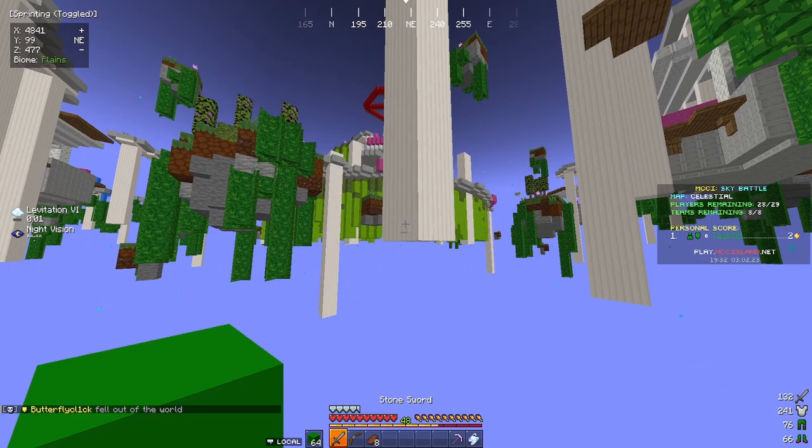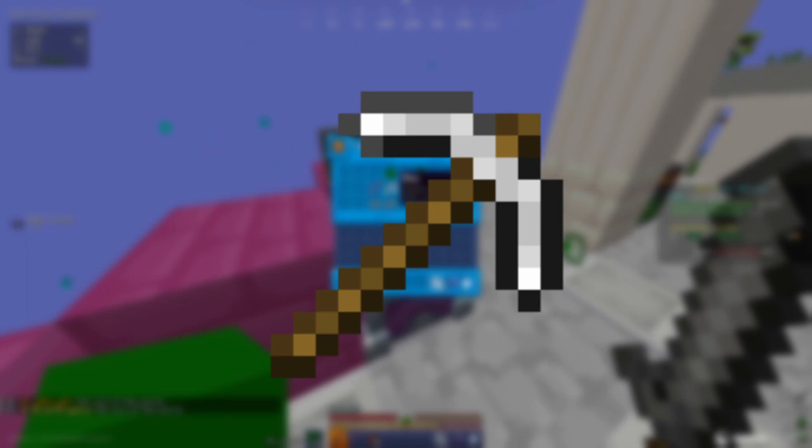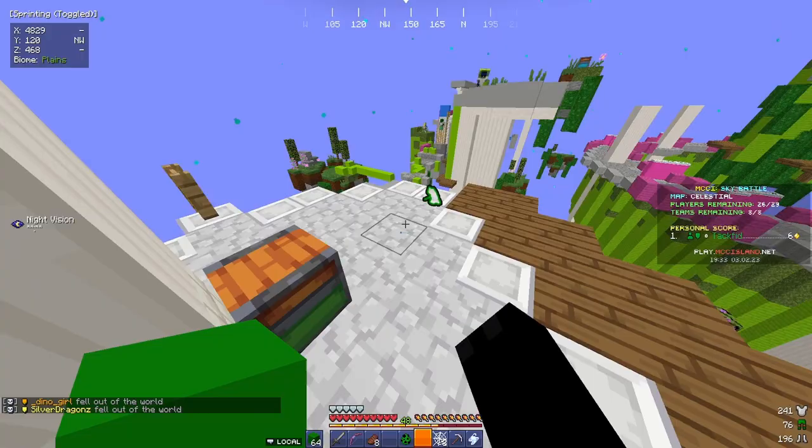At the beginning of the match, everybody starts off on their spawn island with a stone sword, a bow and 2 arrows, 8 pieces of steak, an unlimited amount of blocks corresponding to your team's color, and an efficiency 3 iron pickaxe. But scattered around the map you can find 4 types of chests.